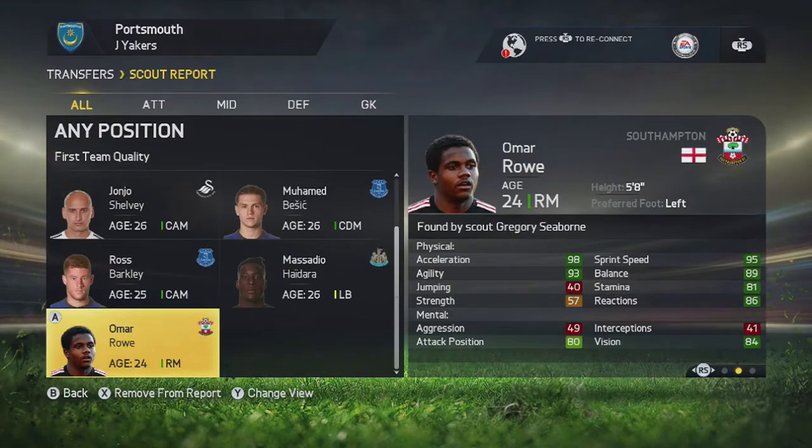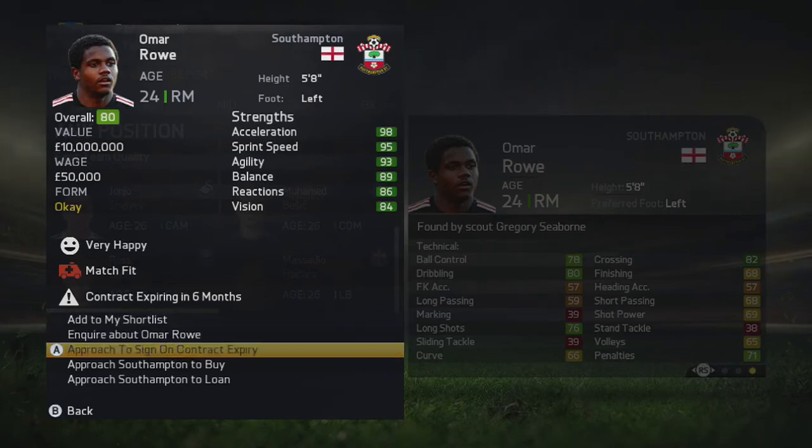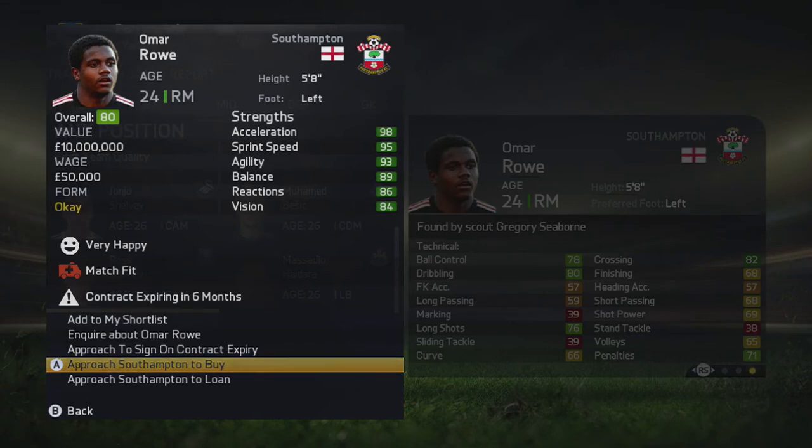Why are all the good players on teams I don't even want to sign players from? Look at Omar Rowe of Southampton — he looks absolutely amazing and is an ideal player. He's in our budget, but he's a Southampton player. I don't know what you guys would feel about me signing a player from a bitter rival club. Let me know in the comments down below — would you be okay with me signing someone like Omar Rowe from Southampton?